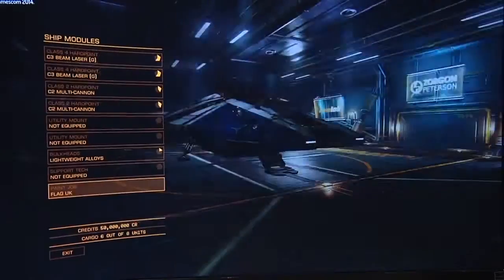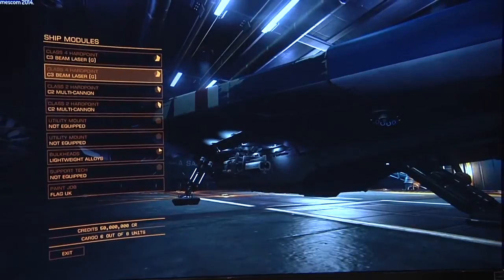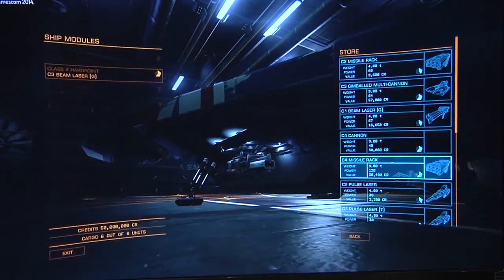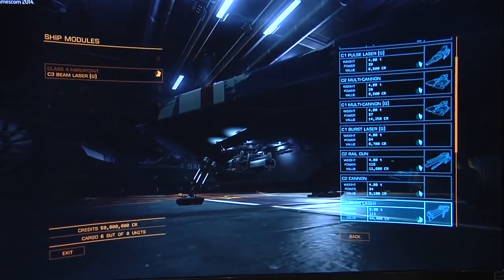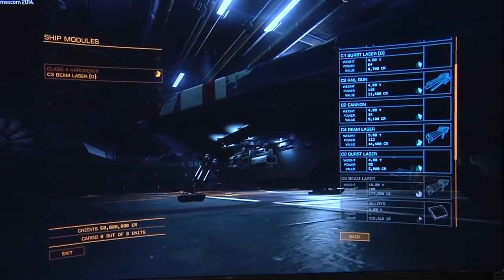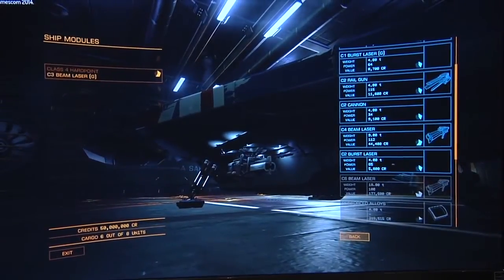Going back to the outfitting — the great thing is you can choose what to fit on the hard points, whether it's a scanner, whether it's a gun, or go for really big guns like we have here. This is a class 3 beam laser in what we call a class 4 hard point. You can sacrifice a little bit of size for the fact that this is a gimbaled weapon, so it can aim around, giving you more accuracy traded off for power.